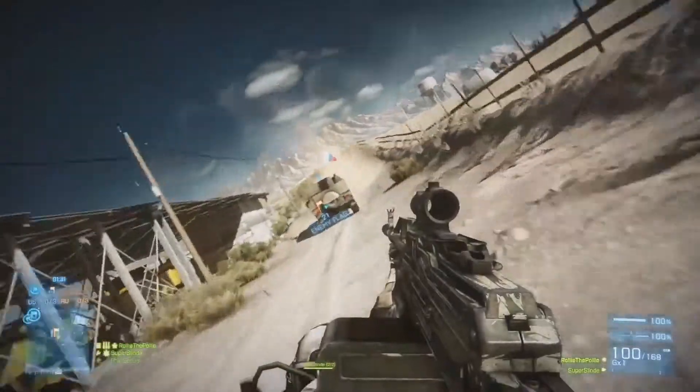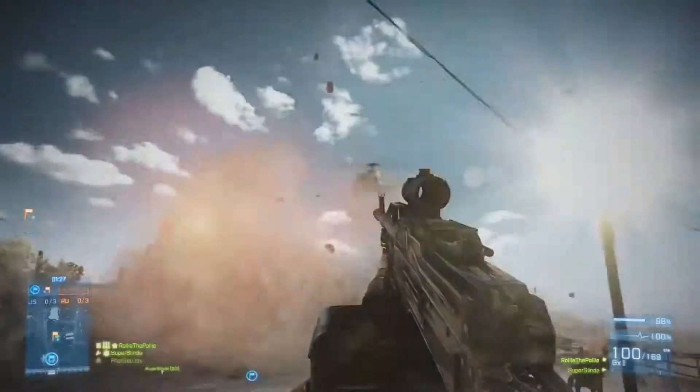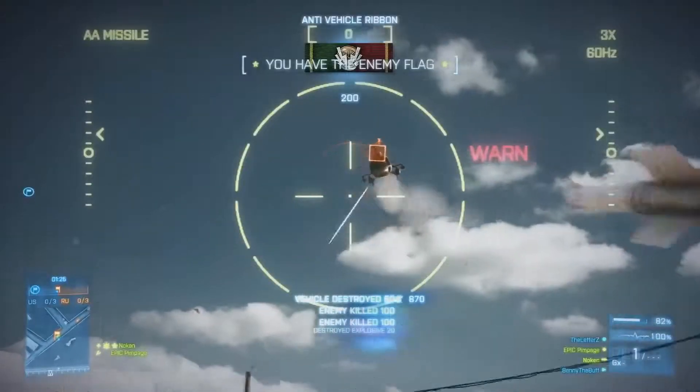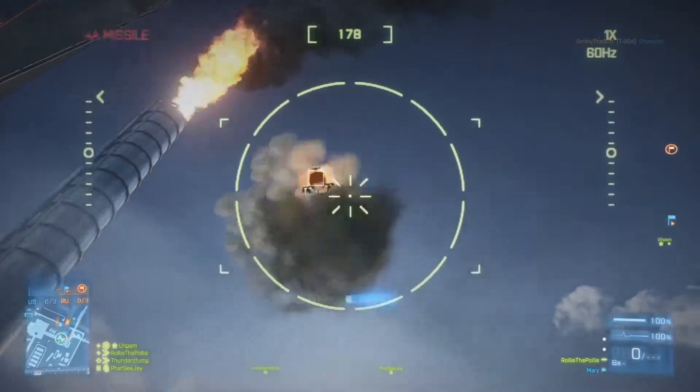Now to counter the aerial threat, you've got some new aerial defences in there as well, haven't you? Yes, we have two new Jeeps with an AA turret on the back. So they provide very mobile, very fast anti-air support, which is really nice, because normally you might have to rely on either static AA or infantry, which doesn't have the strongest AA. But now you have this very mobile platform to take down air threats, which is really nice.